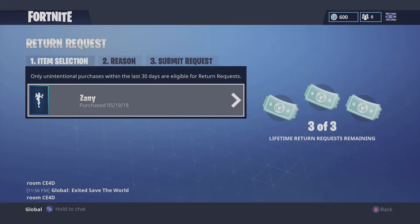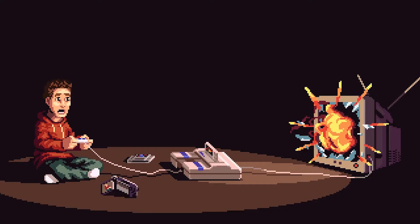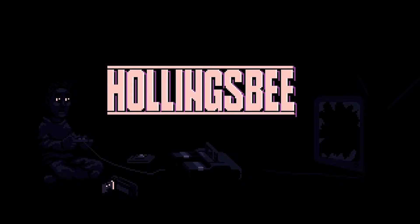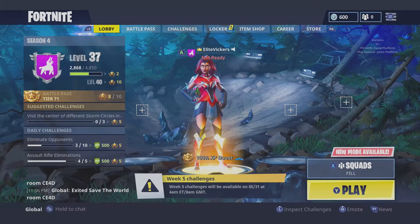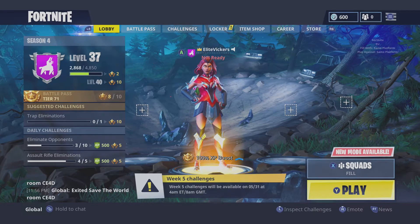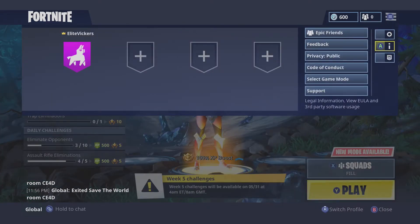Today we're going to go over how you can refund your items in Fortnite Battle Royale. Fortnite have just re-enabled the ability to refund items from the store that have been purchased in the last 30 days. To do this, you'll just press start and go over to the settings.